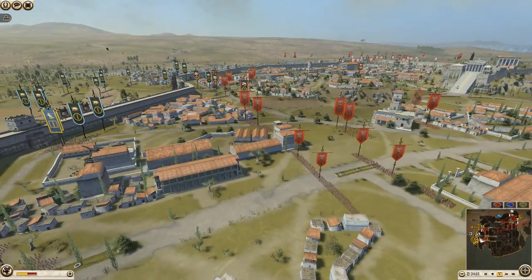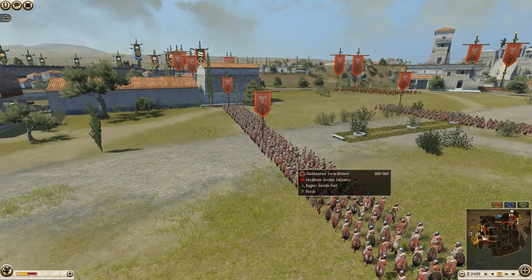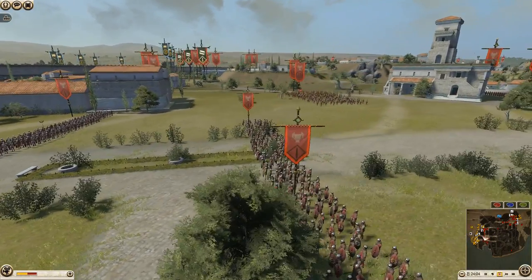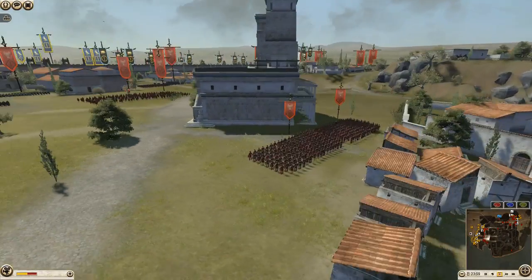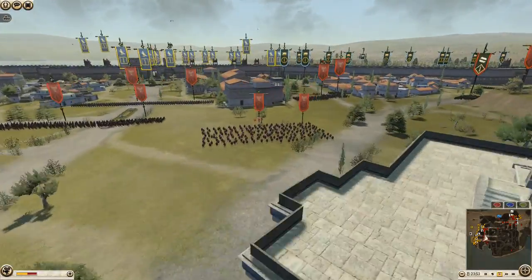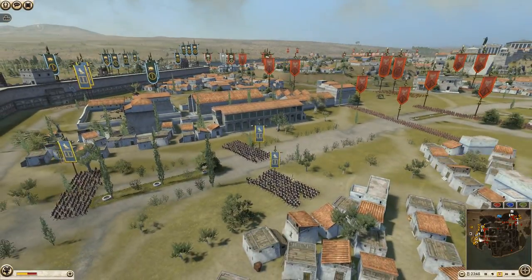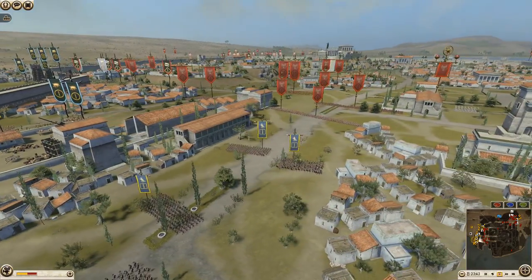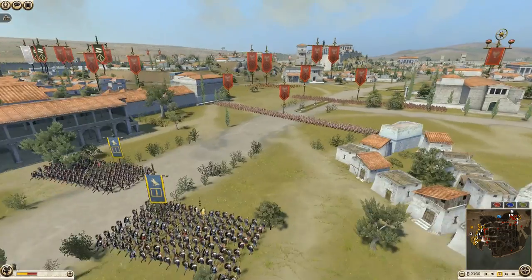They did bring a decent holding army — a smaller one against us. But these are not crack troops. Nabataean swordsmen — besides the Nabataean Heavy Archers, there's nothing really to fear here. They have some desert pikemen, but these guys are not the bee's knees, they're not anything special. So they're at a huge disadvantage, they just don't know it. Plus, they think we're going to be cautious, like many attackers. But at this point, there's nothing to be cautious about — move my men up.